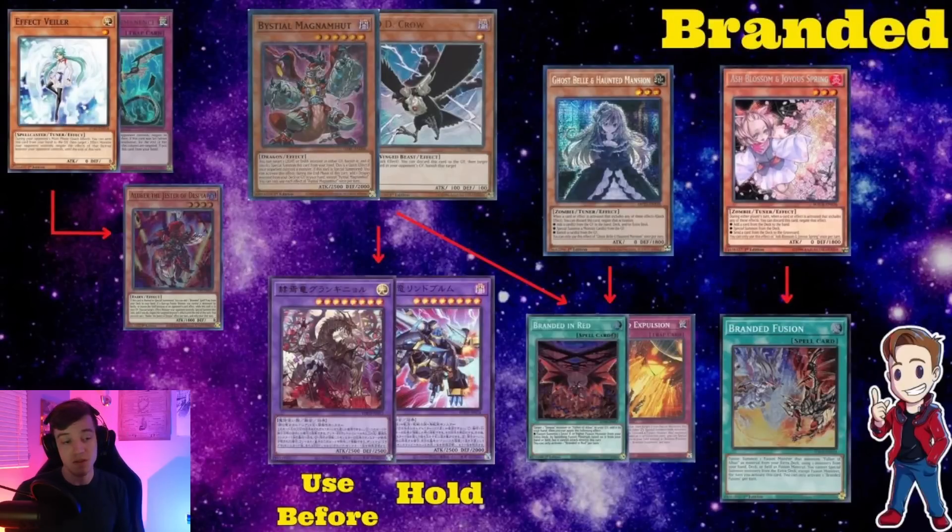Moving on to Branded — there's a lot to talk about. Veilber or Imperm on Aluber is still correct; if your opponent opens and normal summons Aluber on their draw phase, you probably just save the Veilber for like an Albion using the Bistials, or Crow it. The new card on the right is something you need to hold your Bistial or Crow for — it's a quick effect to summon itself or Fallen of Albaz from the graveyard. You can chain a Bistial or Crow to it and banish either target to stop the effect altogether.